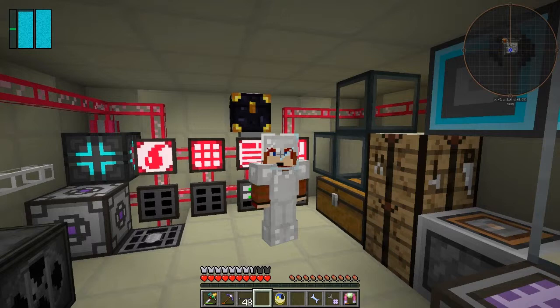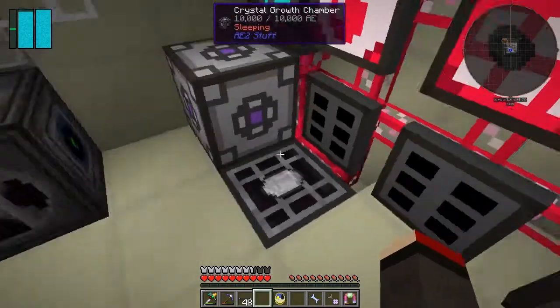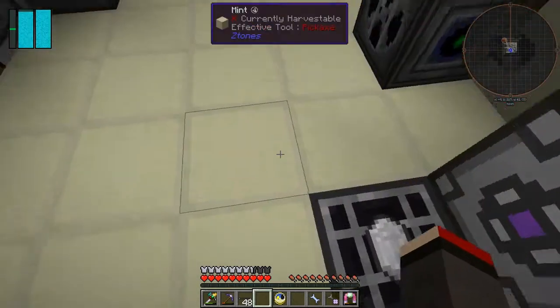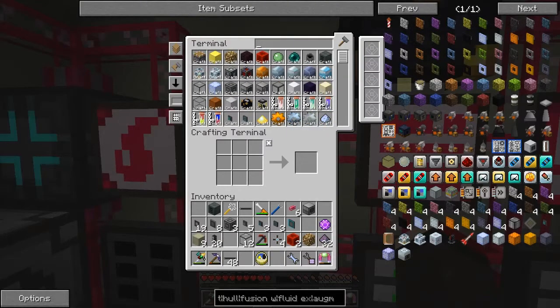First of all I've automated the acceleration chamber - I think it's called the crystal growth accelerator and chamber. I've basically put an import bus on here and behind it I've put an ME interface, so we can now craft pure things.